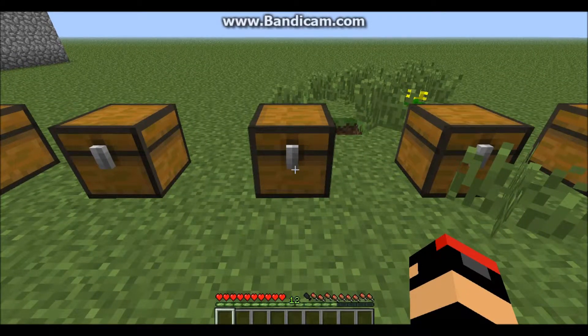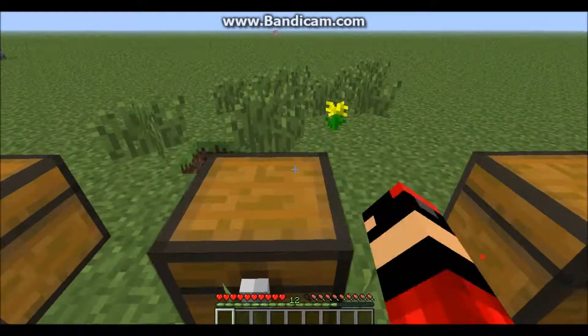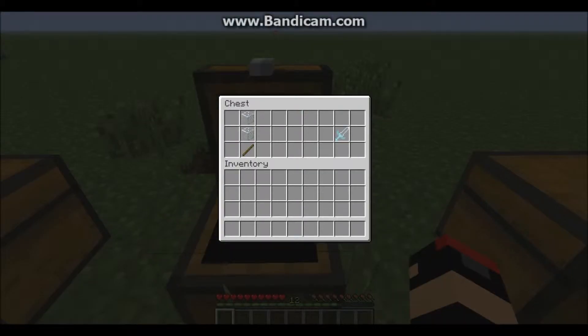The next sword is the Iron Sword — really easy one. One stick, two Ender Pearls, and four Diamonds. Actually, I think this is the easiest one: one stick and two Glass. Simple as that — one Glass Sword with five attack damage.